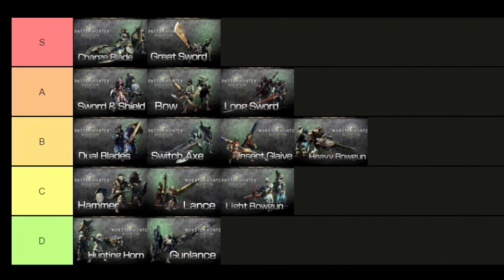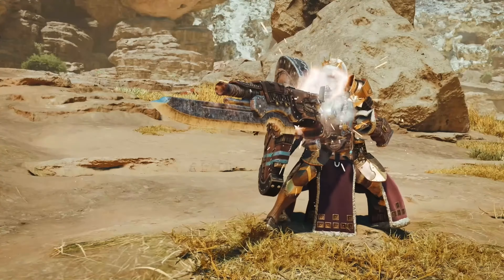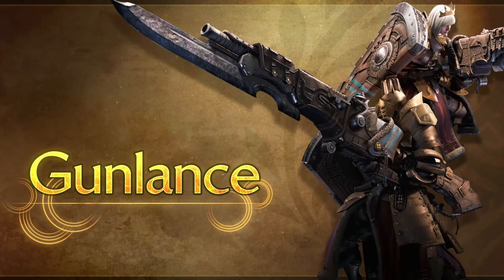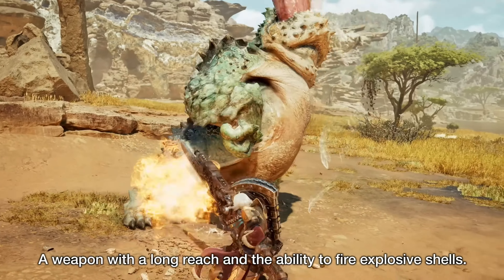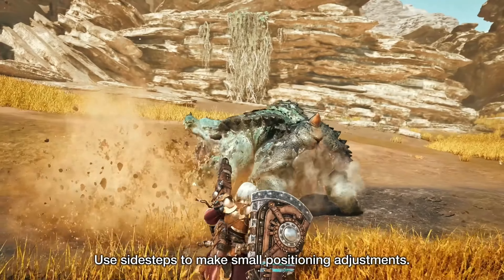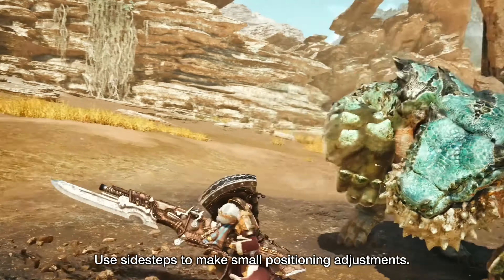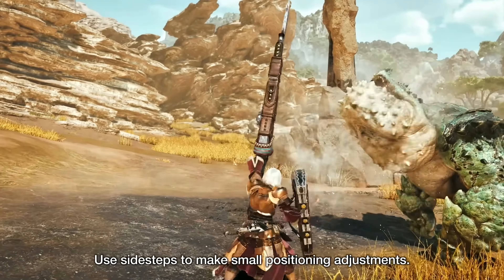For the last and final weapon we have the Gunlance, placed right next to the Hunting Horn. This weapon has a lot of defense while having impressive range and damage. Its basic attacks are a mix of stabs, sweeps and slams. Instead of a charging ability like the Lance, the Gunlance can fire a shotgun blast. While naturally a ranged attack, those rounds deal true damage, ignoring the toughness of the monster and allowing damage to be dealt to parts that otherwise couldn't be touched.